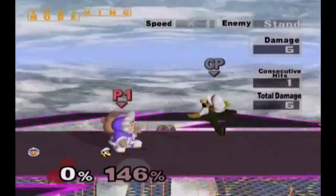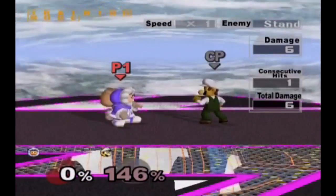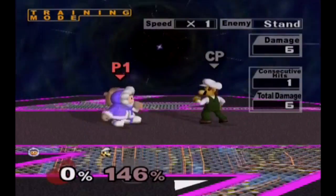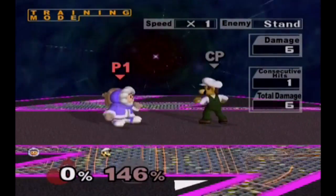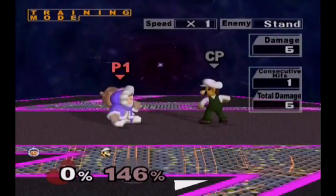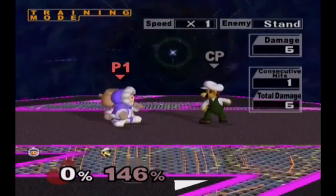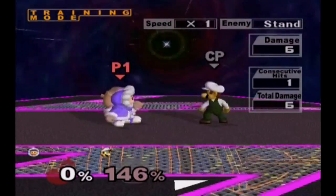Down throw into down smash is hardest to time — as you can see there, I missed — but if you do it correctly, it's basically a guaranteed KO at about 140%. With F smash, you usually don't get the sweet spot from down throw, so it won't kill as early. So try to practice doing down smash, because that's a good way to confirm your kills.